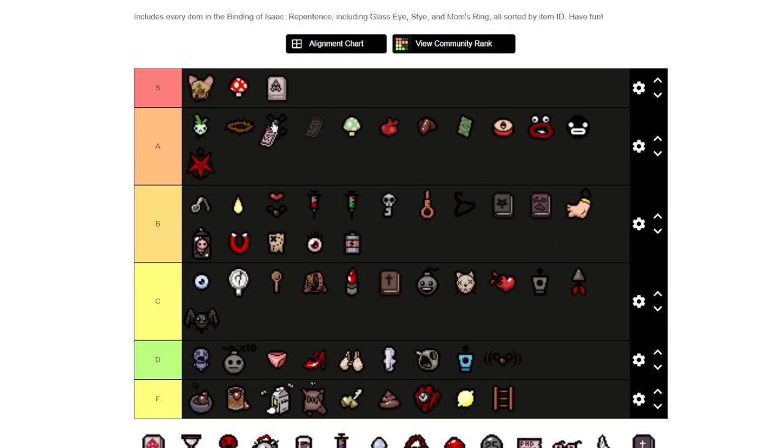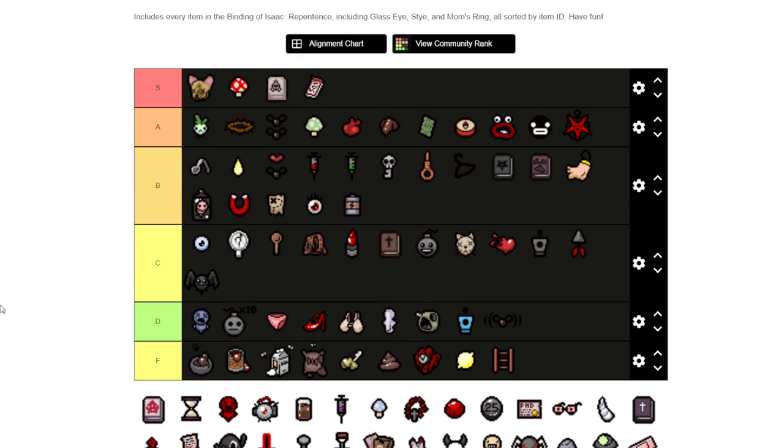Steam Sale obviously I'm going to put as S tier because it halves the price of items in the shops. For Tainted Keeper especially — if you're trying to get to devil deals, angel deals, item rooms, etc. and you're purchasing stuff, as well as regular Keeper trying to buy things. I think angel rooms are covered with the cost reduction too.